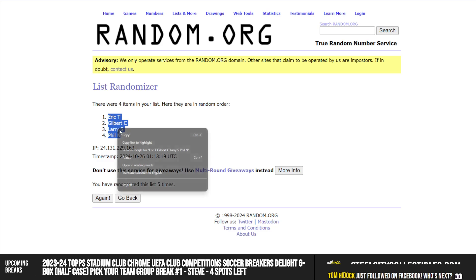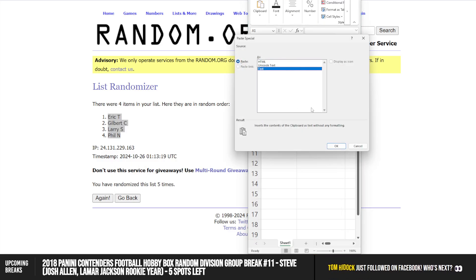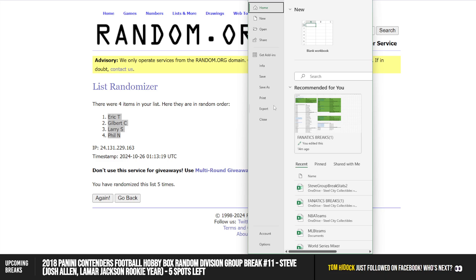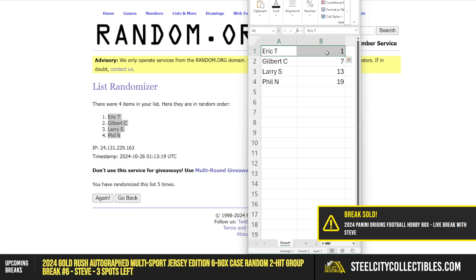Eric at the top, Phil at the bottom. We have Eric with packs one through six, Gilbert with seven through 12, Larry 13 through 18, and Phil with 19 through 24.